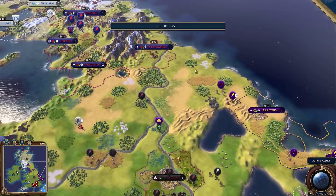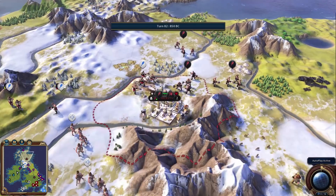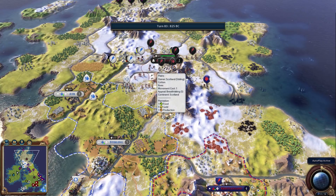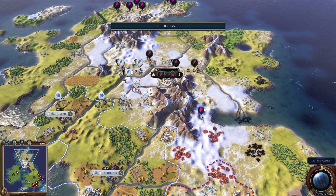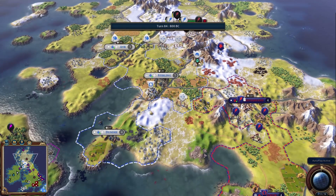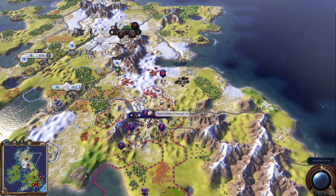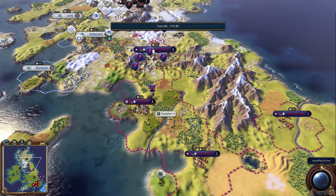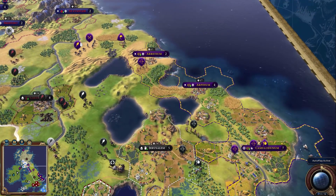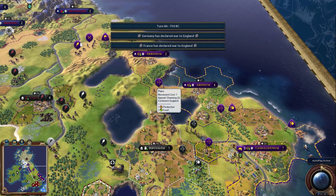Germany has more troops than England but the AI usually doesn't use them smartly. Scotland appears to be attacking Valletta — I think that's a good choice and they should be able to grab it. Valletta has quite a few troops though, so maybe not. This could actually be a big hindrance militarily for Scotland. Norway has rebuilt its army pretty well, and Rome is ahead in tech rolling around with spearmen and archers.